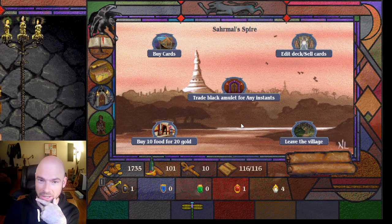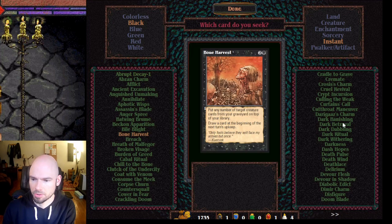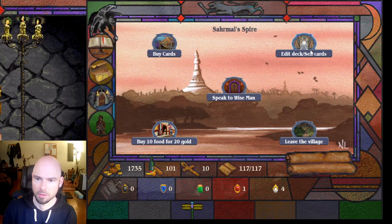We have one black amulet. I could try to use that to buy an instant — maybe I can get a Dark Ritual. Let's try that. Yep, okay, works for me.